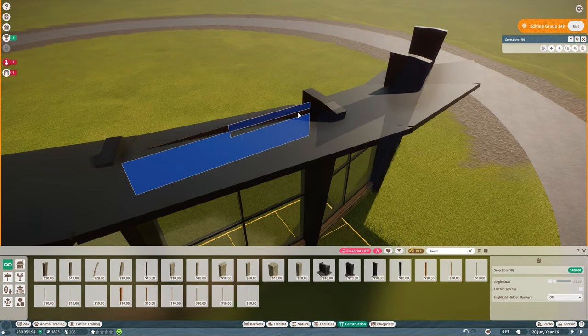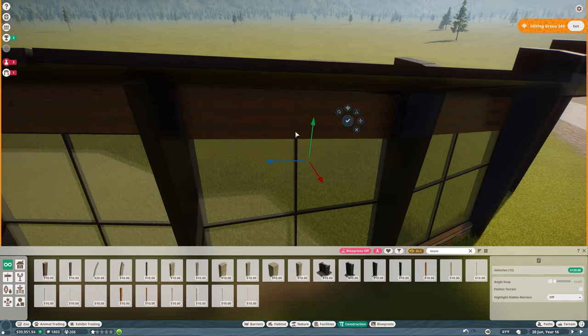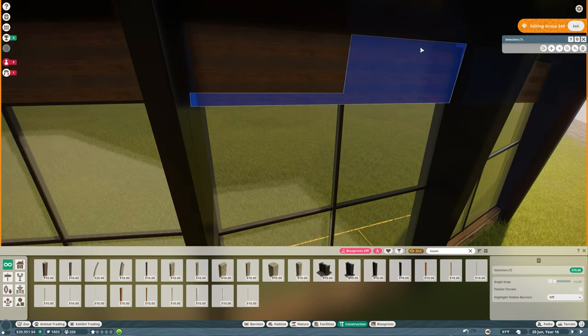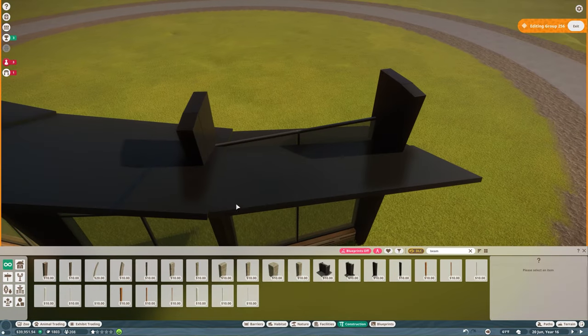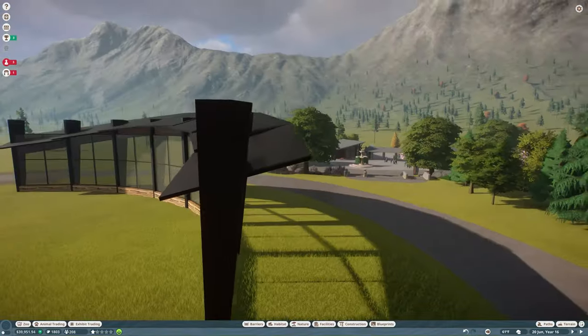The closest thing the front of this building looks like is maybe a football stadium — I feel like I've seen something like this on the front of a stadium. But really I didn't have any reference photos to work with at all; this is completely out of my head.